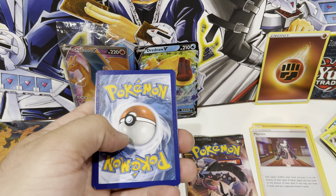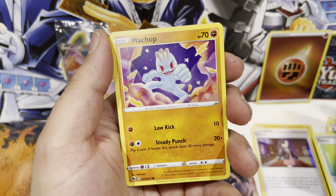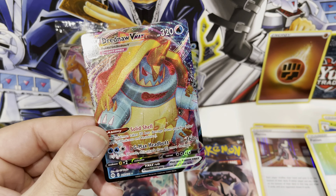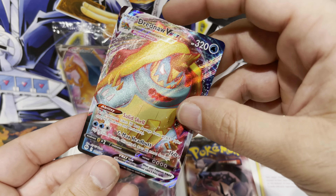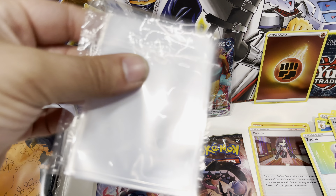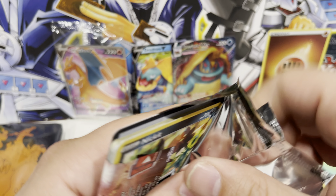Pack four: leaf energy, Great Ball, Rotom Phone, Malamar, Kakuna, Carvanha, Potion, Vulpix, Machamp, reverse Hoppip. Hoppip lets you draw three cards — this is basically a Pot of Greed on steroids. And we did get a Dreadnought V Max! That's actually a pretty good pull. Let's check the value — about a three-dollar card these days. It's an ultra rare, so we'll sleeve it up. I always seem to get Dreadnought out of these boxes.